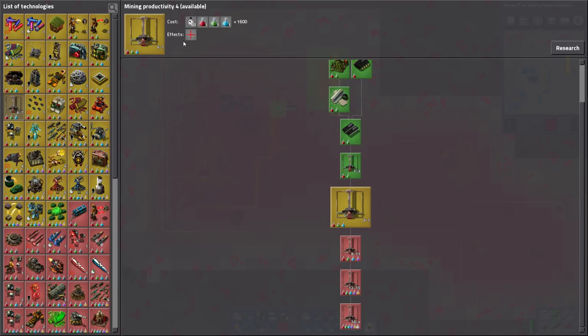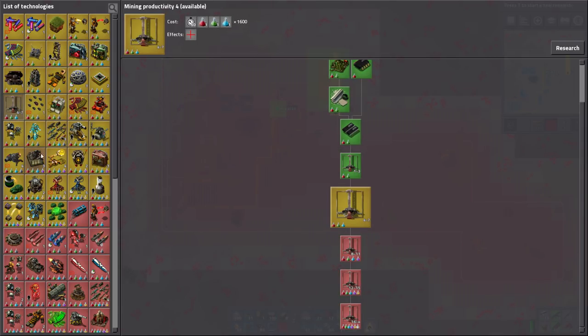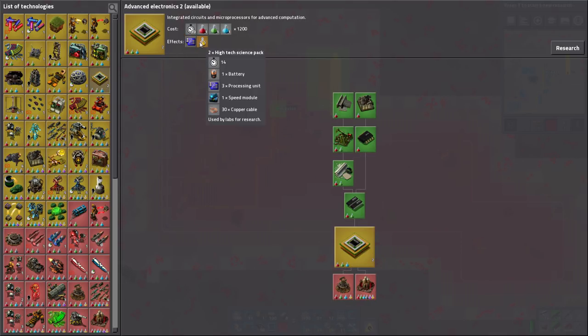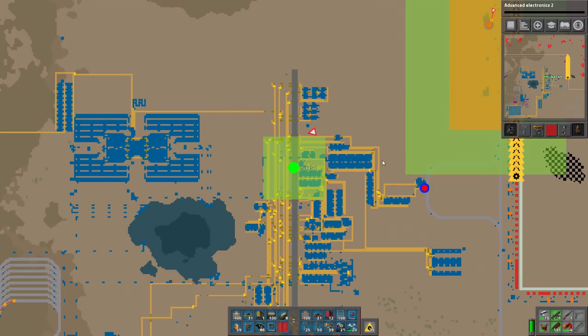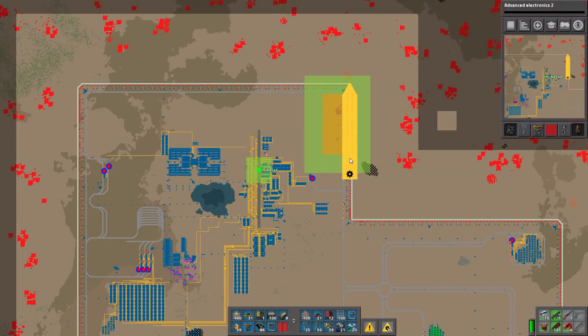So for the meantime I'll do upgrades on like mining productivity. There was one thing I did want to get - I wanted to get processing units. I want to get that going, and the potential for high-tech science. Anyways, yeah - so logistics network coming up next time. So bye!